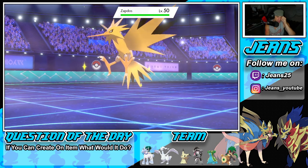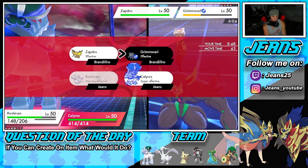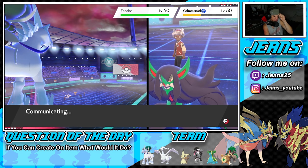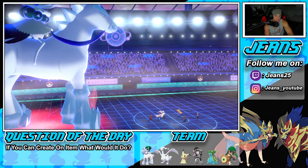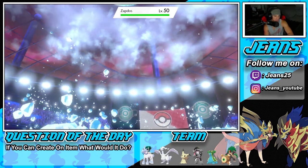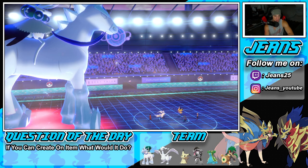Zapdos is going to come out here. Zapdos might Protect. You know what? I'm just going to go into another Fusion Flare and drop a Hailstorm. I think Zapdos is going to Protect to waste out Trick Room turns, but if he doesn't Protect he's dead. He doesn't Protect — he's dead. Get him on out of here! I'm surprised he didn't Protect.